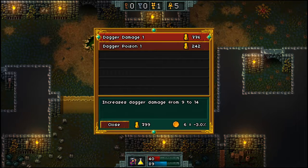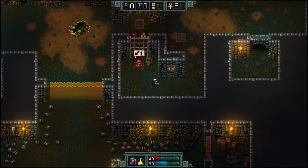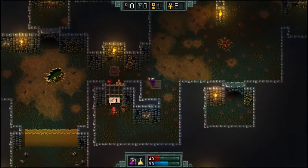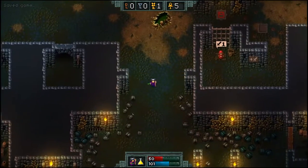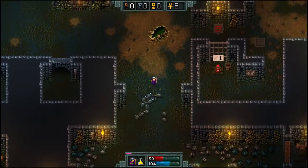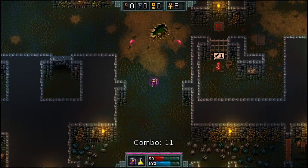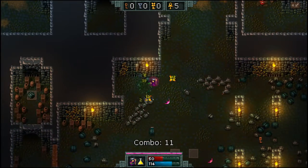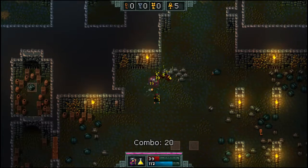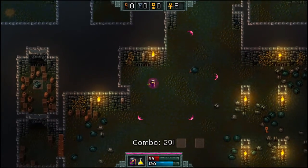I'm just going to go with dagger damage. Can't afford poison, and I'm not too upset about it — I probably won't come back for it either, because I'm pretty sure the poisoning is randomized as well. It does seem like I'm dealing a little bit of splash damage, or quite a bit of splash damage.